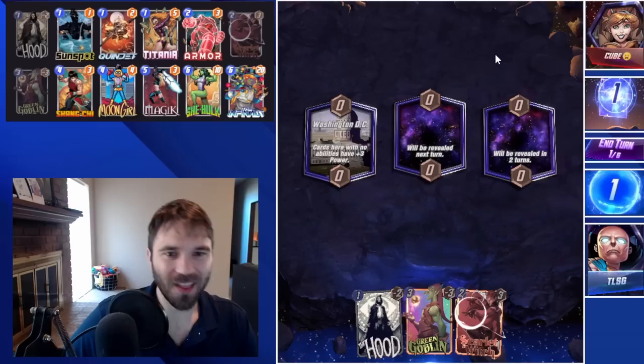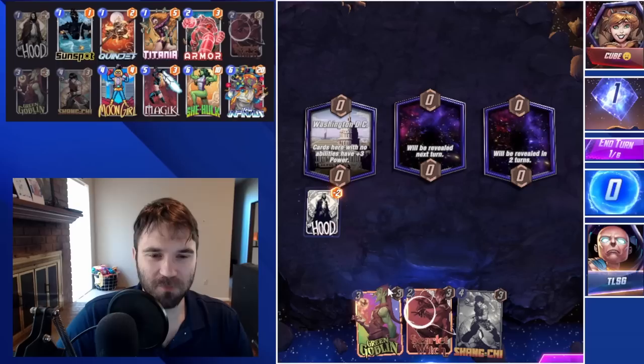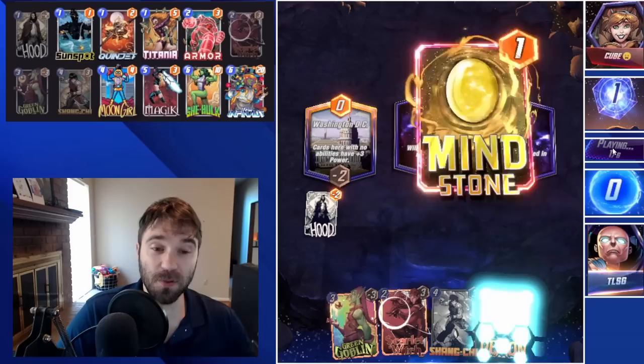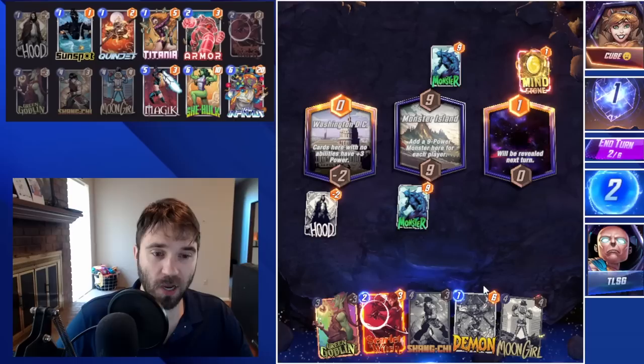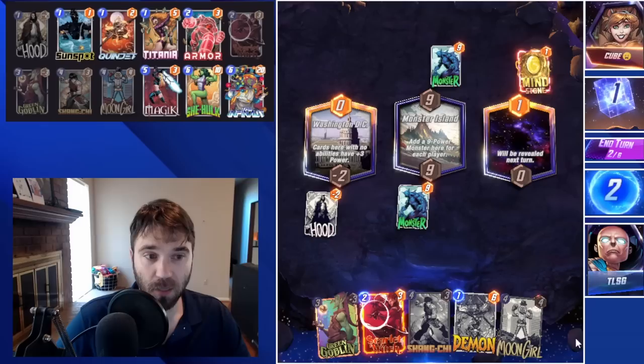First up, we have Cube with a sad face emoji, and they're running Thanos — so they're not too worried about donating their cubes. We do have Hood in our starting hand; our Demon is going to be really good in that location. They play their Mind Stone, so they'll have additional card draw. We have our Moon Girl to double down on some resources. I think we try to actively get rid of the cards in front so that when we Moon Girl, we can make sure to copy our Demon.